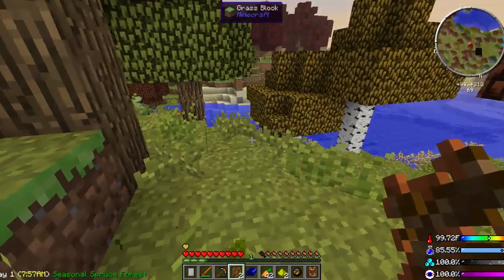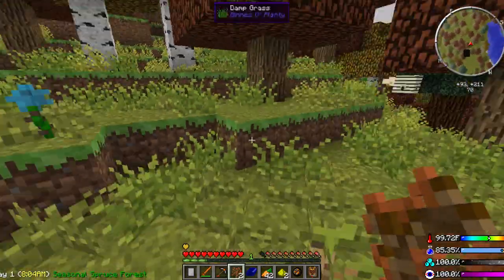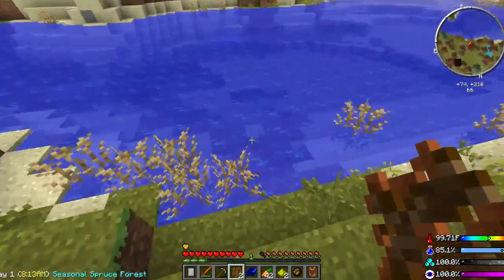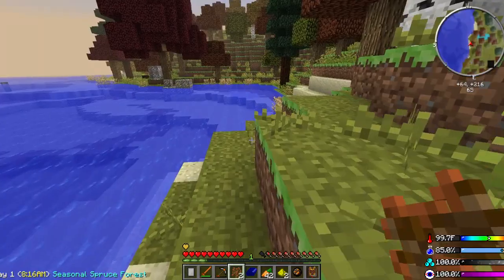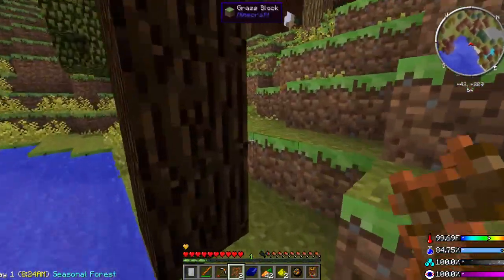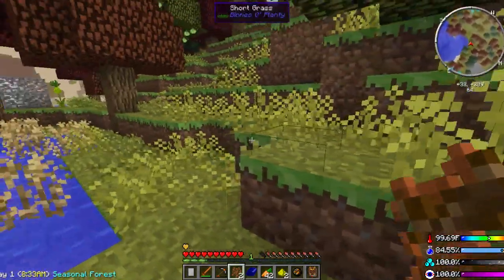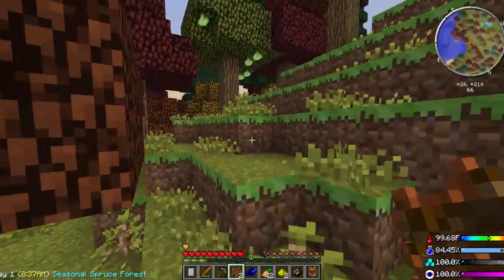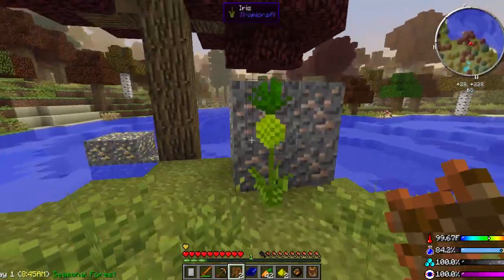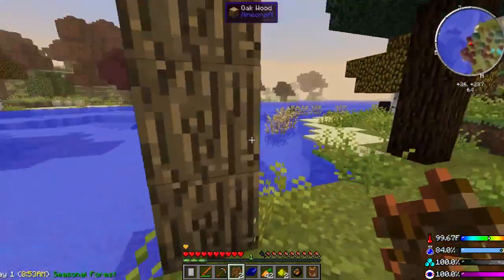He's got half a heart — he's going to attack us if we do anything with him. So I don't really want to mess with him too much. This looks like a much better area for us. Seasonal spruce forest. Nice. I see a mushroom. Alright, we've got a fruit tree. That's a good deal. Plums. There's a little bear having a little swim.